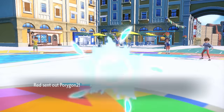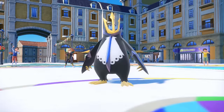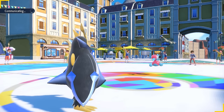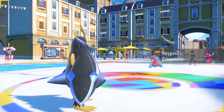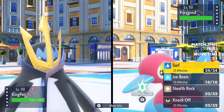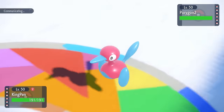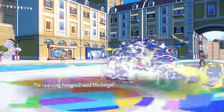My opponent leads off with Porygon2. Rubber Ducky is always a problem for me, as I lead off with Empoleon to set up Stealth Rock. The Porygon2 is going to be a problem — it just never dies. One way you can ensure it's at least easier to kill is to get rid of its Eviolite held item, which will make it a whole lot less bulky.